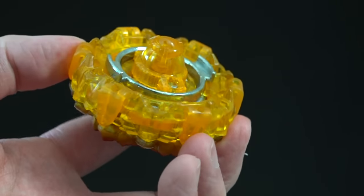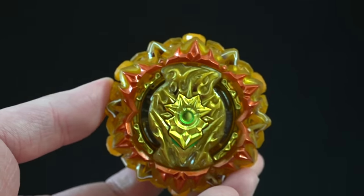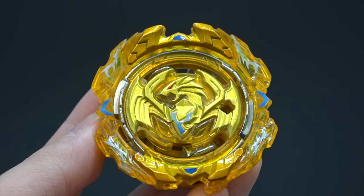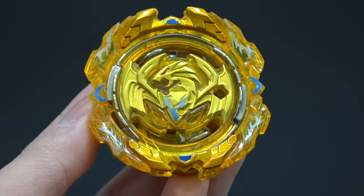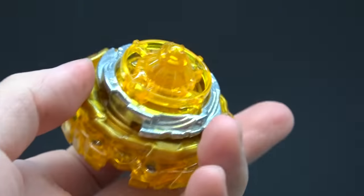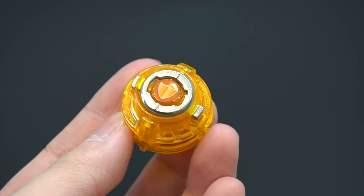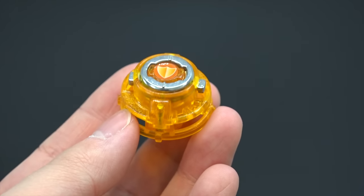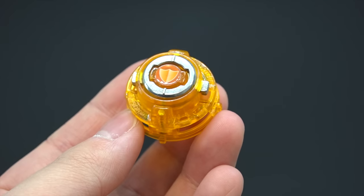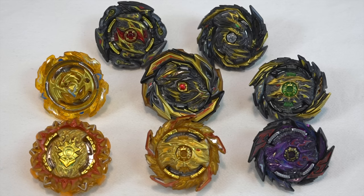There's kind of a theme here — there's a bit of orange mixed in with all the gold, which suits it. This next bay is probably the least exciting in my opinion — Revive Phoenix. It comes with the Four disc and Metal Defense, which is the second metal driver in this set with the metal spring lock. This one is just called the Gold version — a very basic name. But you actually want to get this bay for that driver, which is once again super duper tight.